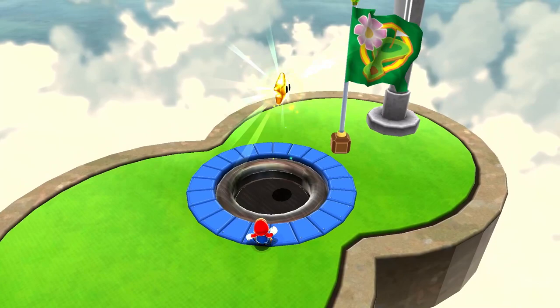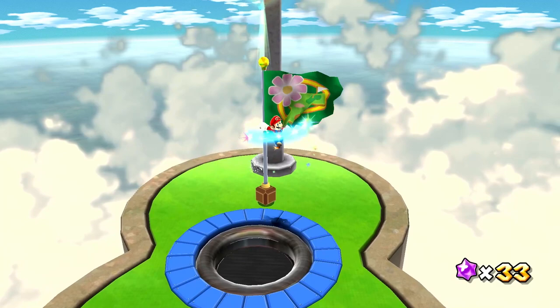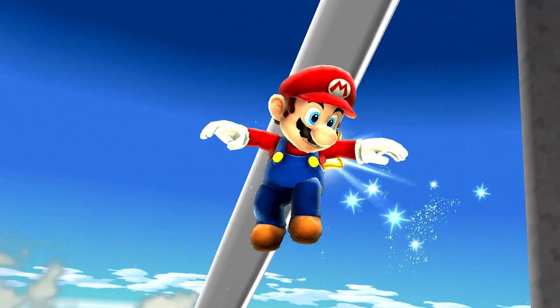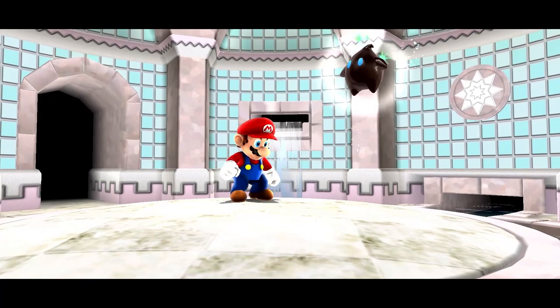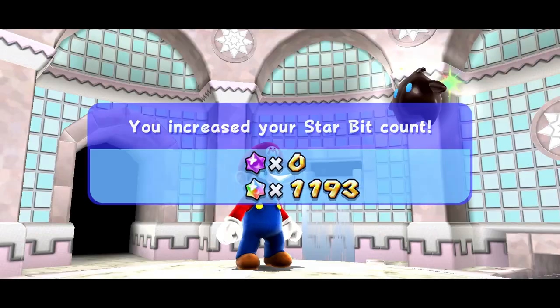There we go — that was a lot of fun, albeit very challenging. So now we need to get to the top of the flagpole and boom, our next power star. That was so cool though. I love these little side galaxies a lot because they just have these fun new mechanics. With that done, we have collected another power star — the Rolling in the Cloud star from Rolling Green Galaxy. And that's the galaxy completed. Obviously we don't get a ton of rewards from that, but that's fine.